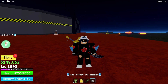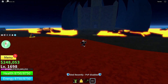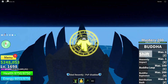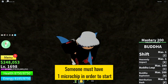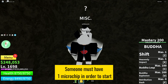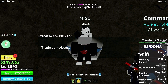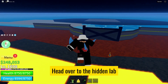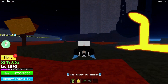First things first, make sure you're geared up and ready for action. Head over to the hidden laboratory on the hot side of the Hot and Cold Island — this is where the adventure begins.